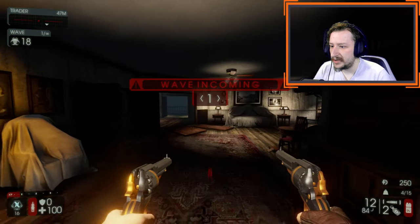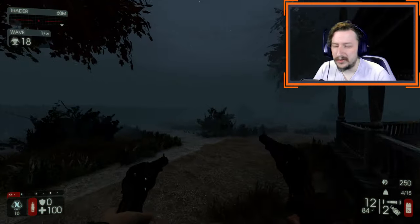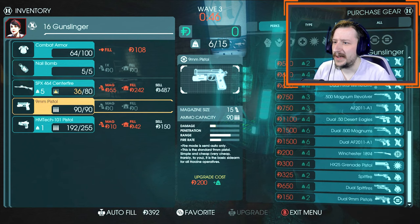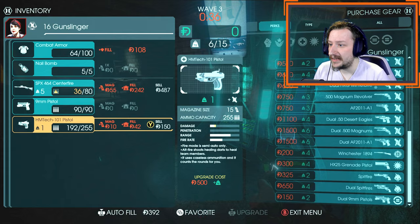So we start out with our Dual 1858 revolvers. These are decent enough guns at the start — they don't do a particularly huge amount of damage or anything, but they are fairly accurate. The first loadout I'd recommend is an extremely cheap and very effective loadout. This is best for people that might not have the best aim, but still want to play Gunslinger and still want to be helpful for their team. This is going with the Centerfire and the Medic Pistol.